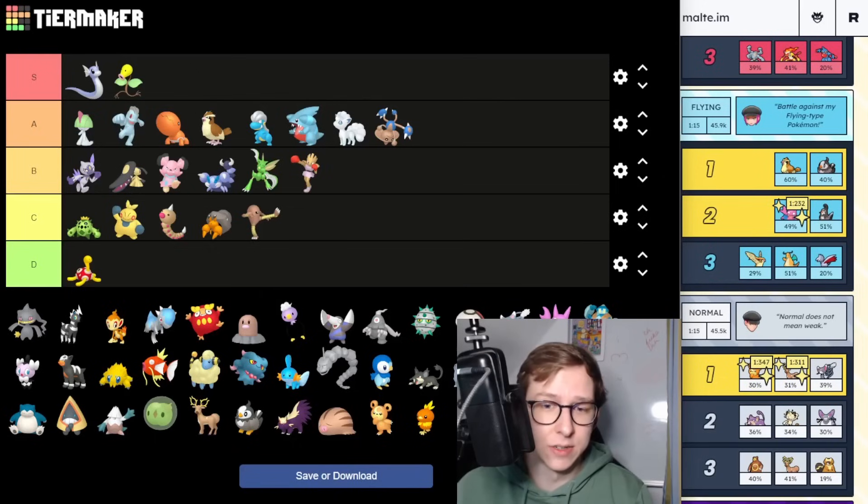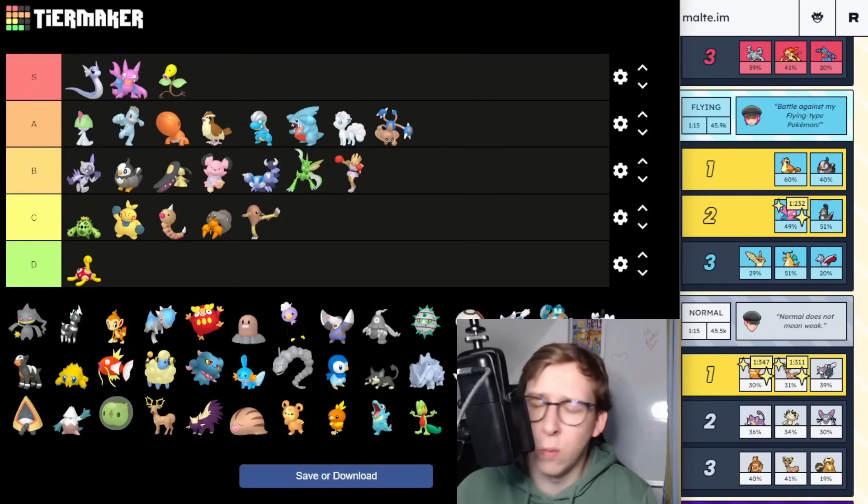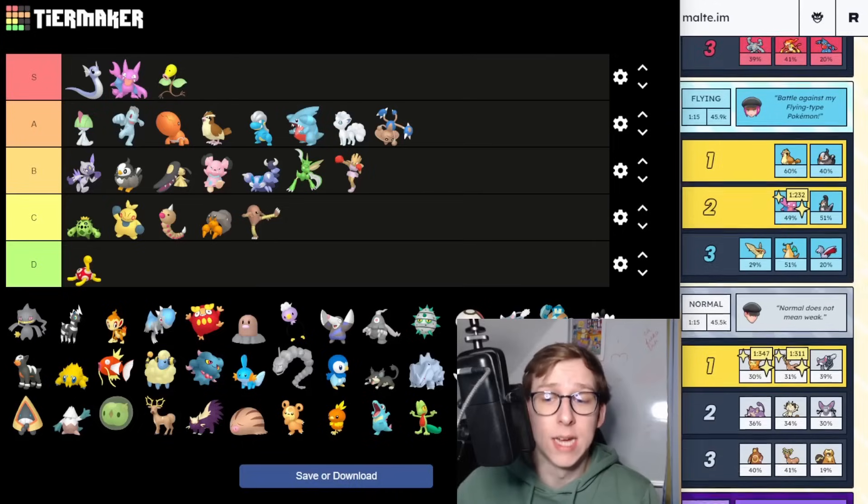Starly is going to be B tier maximum. Then we have Gligar, which is a clear A tier. Shadow Gligar right now is one of the best Pokemon in the current meta — literally one of the best Pokemon in the Great League. So so good.